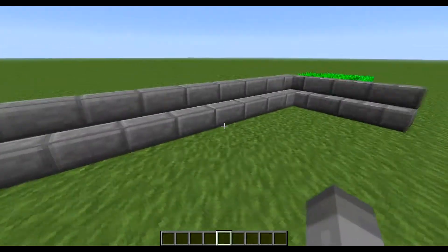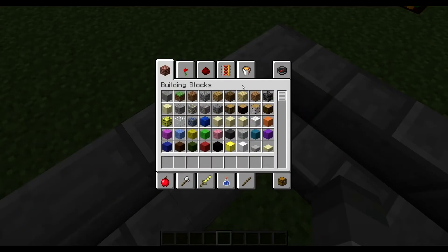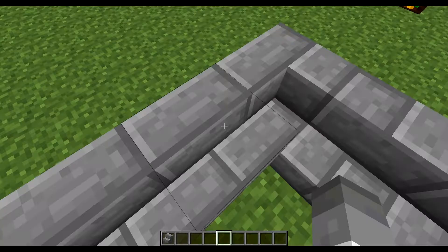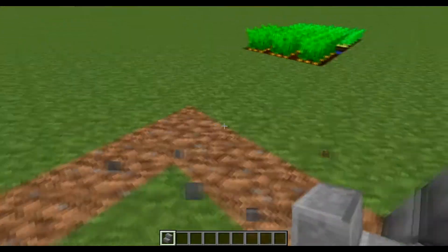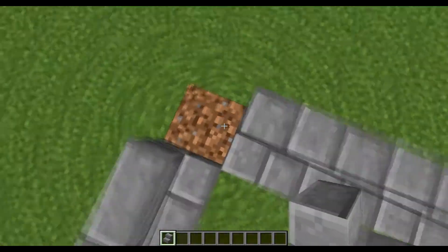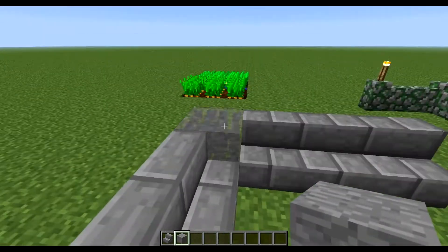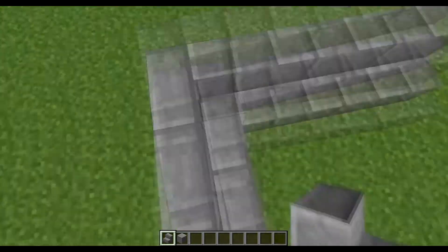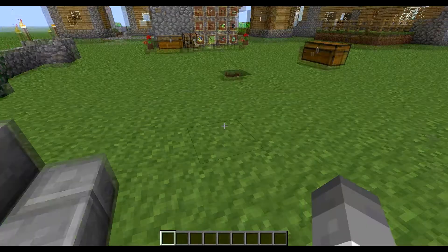Next we go over to the stairs. Let's get some stone brick stairs. As you can see, they do have corner stairs now, so instead of placing an ugly-looking stair or just placing a block, what you can do now is just place a random stair right there and it'll center itself to be cornered. That's a neat little feature added into the game.